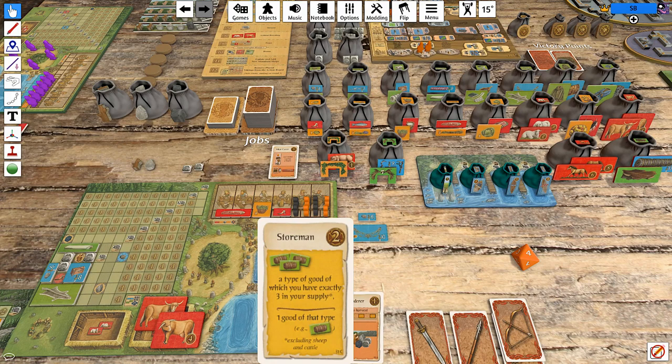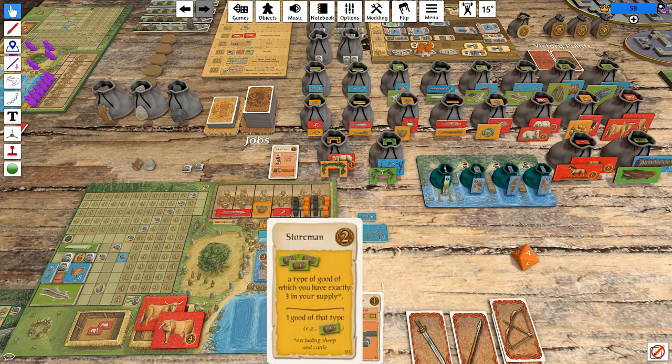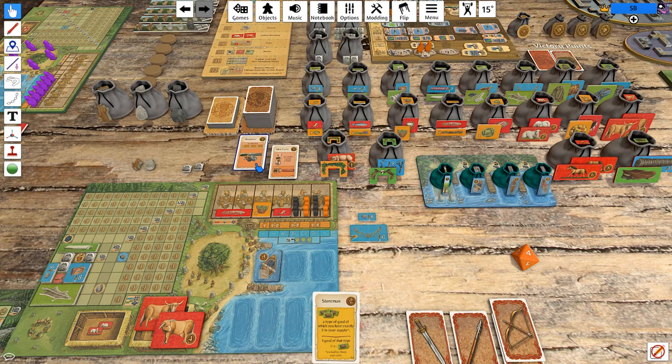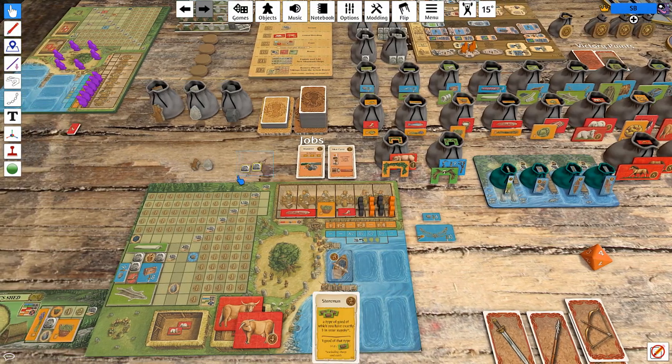Shorman — get one good of a type that you have three of in your supply, but you can't do it with sheep or cattle. And there's errata on this that says it also excludes pigs and horses, because of course it should have said livestock — but when they developed the original game they didn't know they were going to expand it. Shorman's interesting but we don't want to play it right this second. Wanderer just gives you free stuff — every time there's no harvest you get to take two things off a mountain. That seems great.